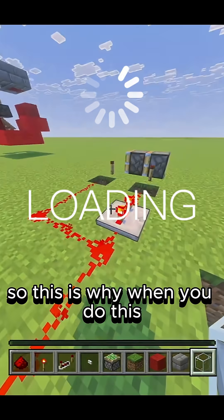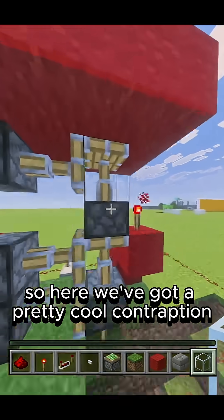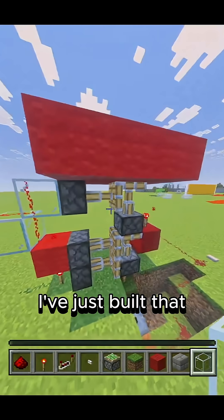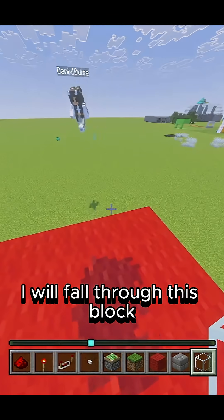So this is why, when you do this, that pulls it back and then it pushes it forward. We've got a pretty cool contraption I've just built. But if you're standing on the top block and you press that button, I will fall through this block.